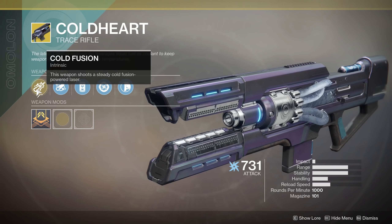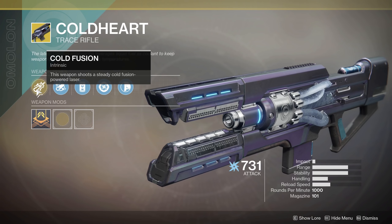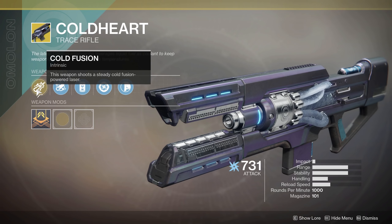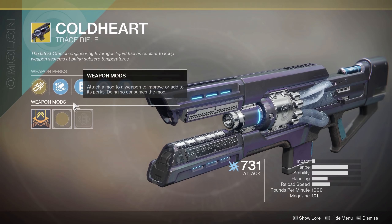All right, so we are here. The Fated Engram going through Forsaken, but not the annual pass content, and your Five of Swords. This gets you the ability to change up your Nightfall modifiers. This may be changing in Shadowkeep, I honestly don't know, but for our gear, we've got the following.